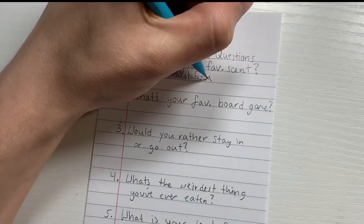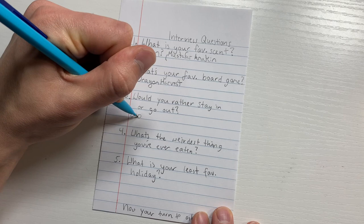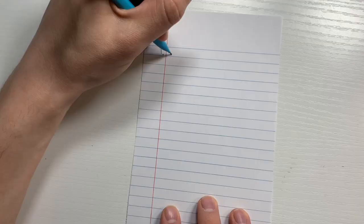Here he is answering all of my questions. He left a little Star Wars joke in there — he likes lemon and Mustafar Anakin, which is just a sick joke. His favorite board game is Dragon Harvest, which is actually a game we created and made together that I'm going to be sharing very soon. For the next question he said he's not sure but he'd rather stay in, the weirdest thing he's eaten was squirrel, and his least favorite holiday is Labor Day — which, fair enough, if you have to pick a least favorite that's a pretty good one.